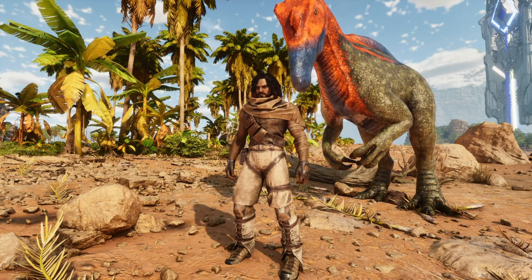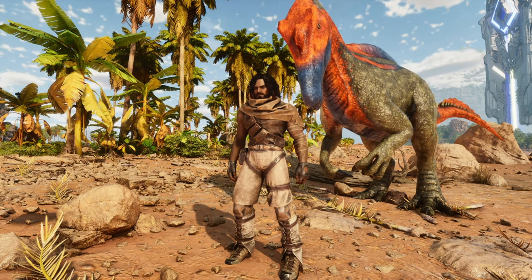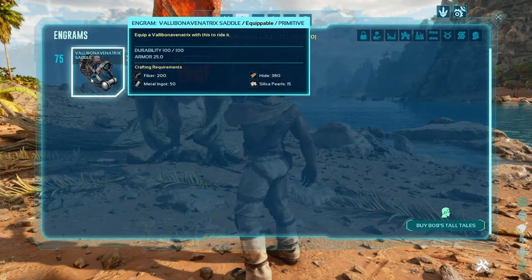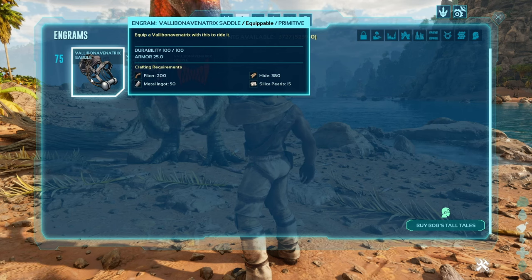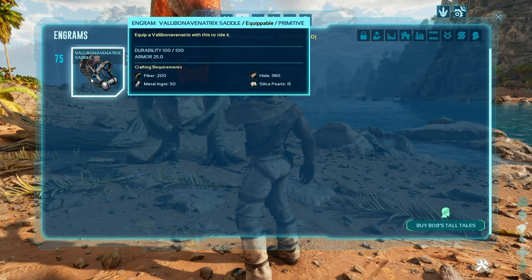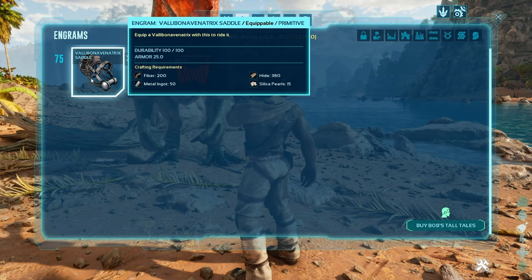For KO taming you can use fish, or for exceptional kibble the Kimbal Cell can be crafted at level 75. The recipe requires 200 fiber, 50 metal, 380 hide, and 15 silica pearls.